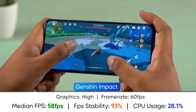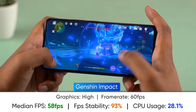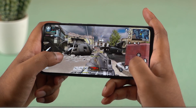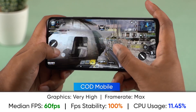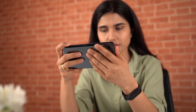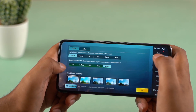You can play Genshin Impact at 60fps with over 90% stability. PUBG runs at HDR graphics and extreme frame rates at 60fps with 96% stability. Call of Duty is a less demanding game and runs at very high graphics and max frame rates at 60fps with 100% stability. The Snapdragon 888 handles GPU-intensive games well, though I would suggest adjusting settings for the best experience.